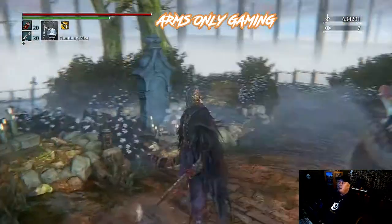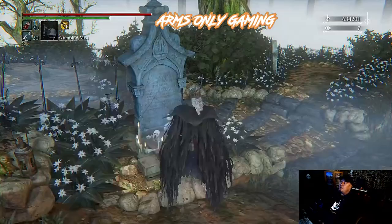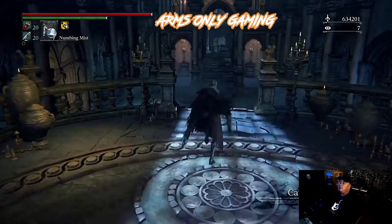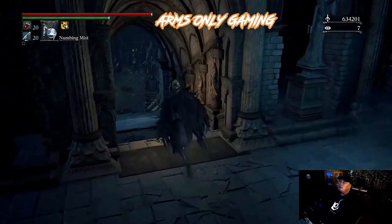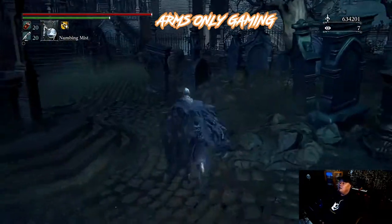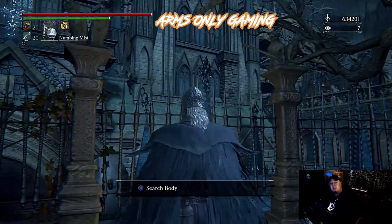Pick that up and head back to the Cathedral Ward so that the Amygdala can transport you to the DLC area, which is called the Hunter's Nightmare. Run outside to where the second set of standard clothing is, and let the Amygdala pick you up and transport you to the Hunter's Nightmare.